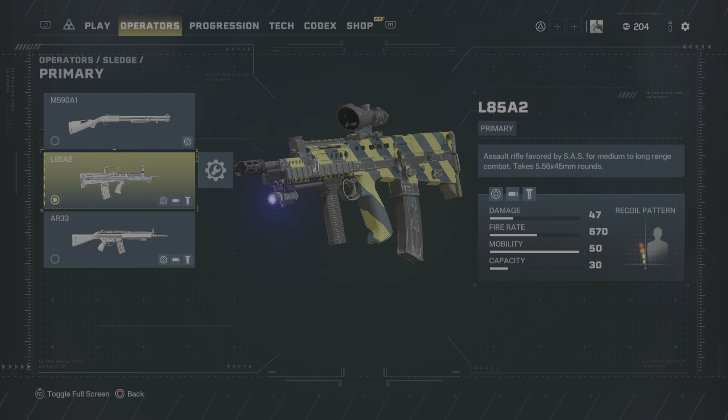The next primary weapon that Sledge unlocks is the L85A2. The description and recoil pattern on this gun in my experience are misleading. It shows a relatively low recoil pattern with moderate muzzle sway, but that was not my experience. I found this gun to have a high muzzle rise and the worst sway left and right of any of the assault rifles in the game — it just seemed to fire all over the place. The recoil pattern doesn't reflect how the weapon actually handles. The saving grace is the 30-round magazine.